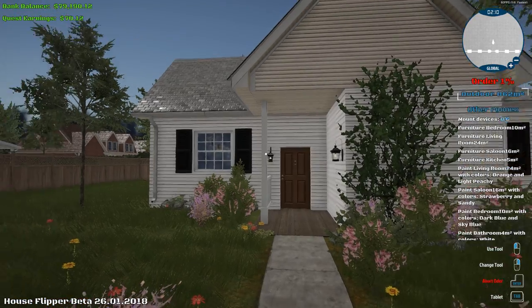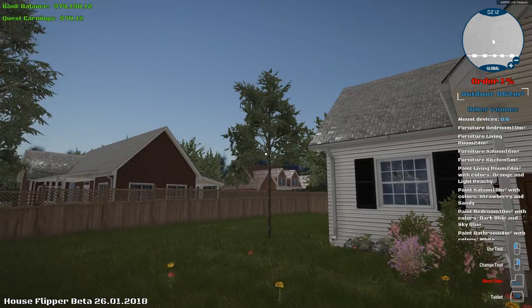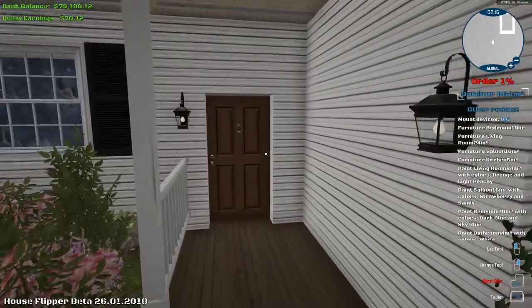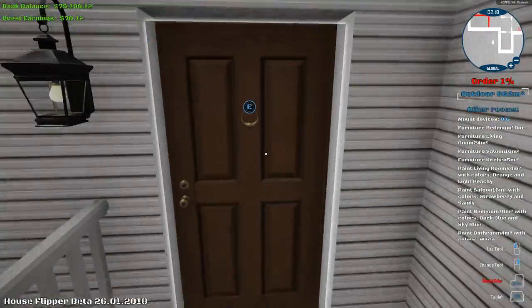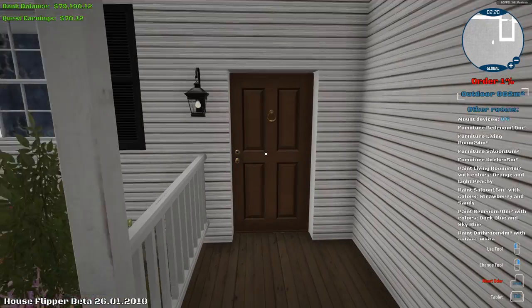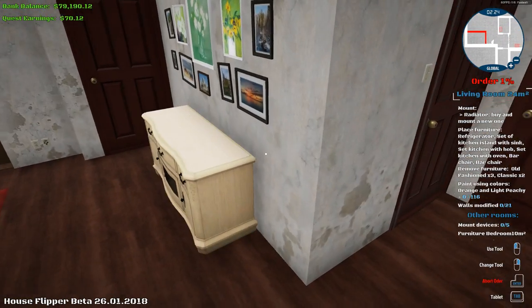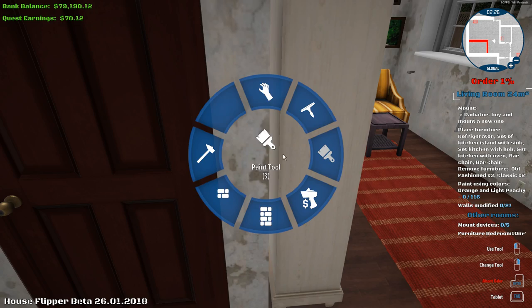Alright, so we got another one. They changed the grass, so we're at a different house, got a different neighborhood. What a lot of things to do in this house — what the heck, I did a lot of this already, didn't I? Okay, but let's tear down this wall, sweet.